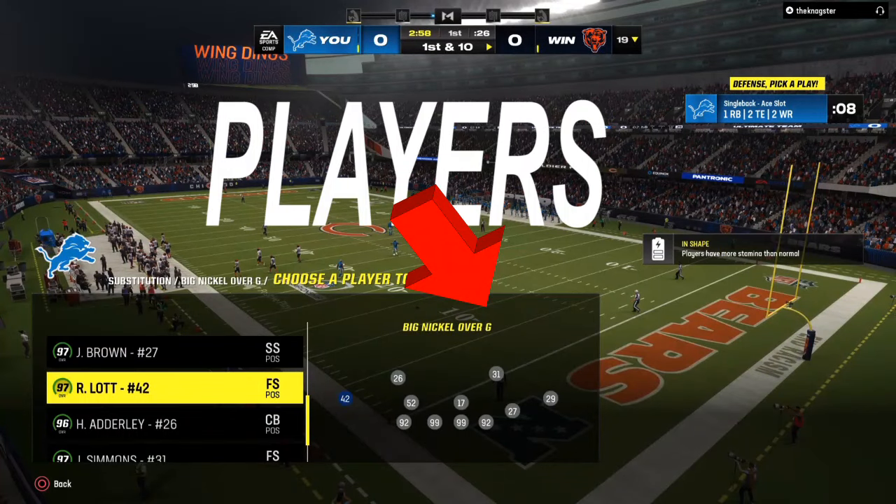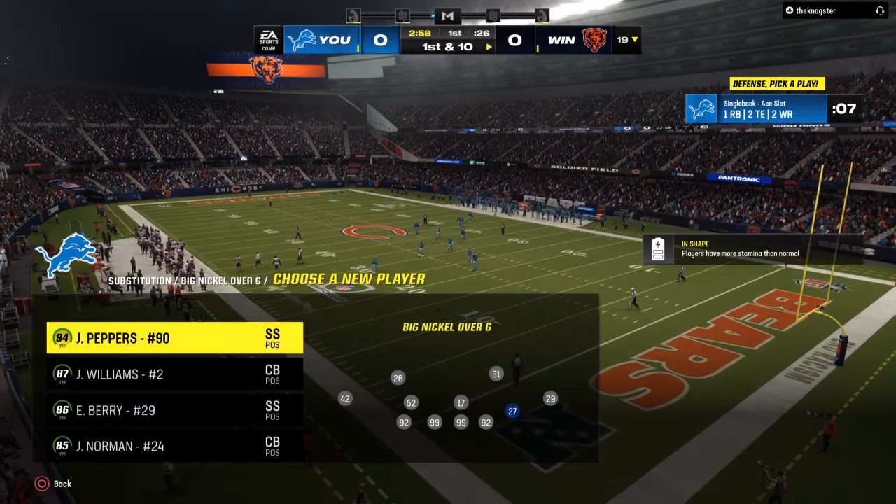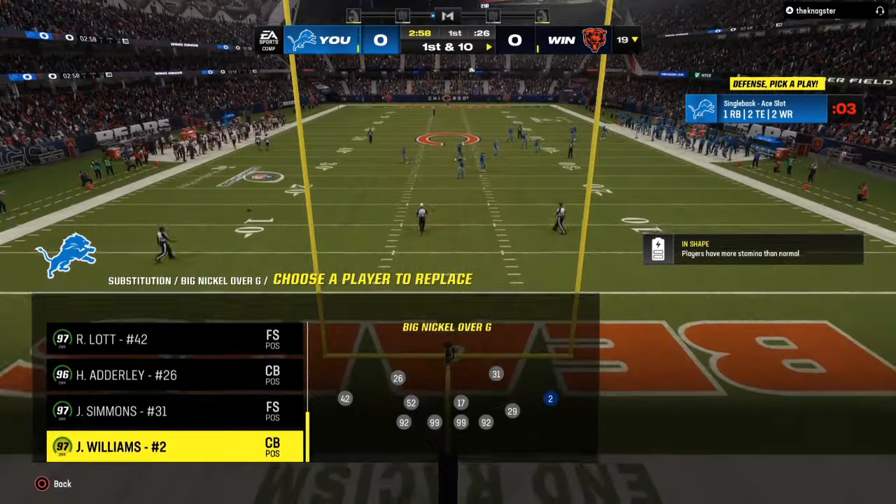The number one key in Madden 24 is your players and your depth chart. If you are a cover four type player, you want to make sure that any abilities you have are on your cornerbacks. If you are a cover two type player, like I have been recently, make sure your safeties have the best abilities.